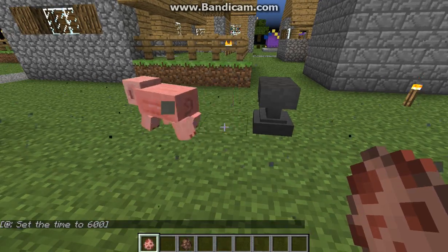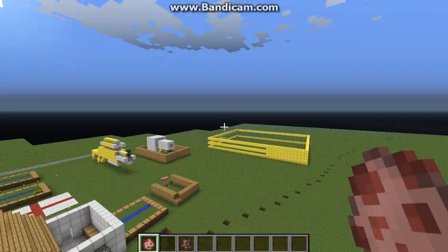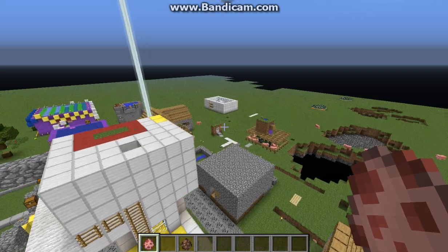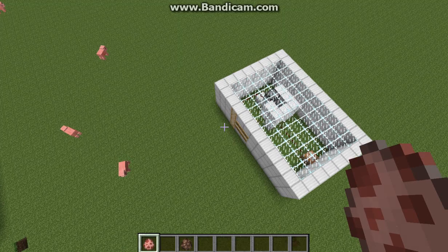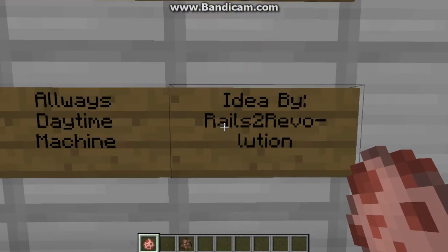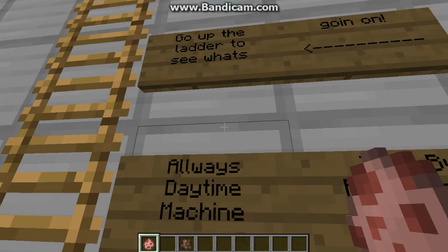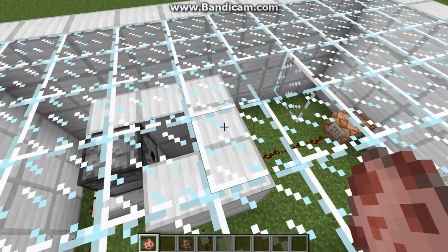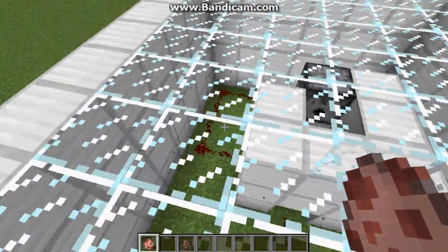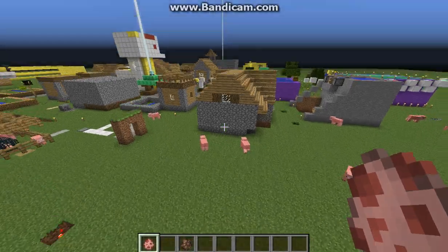Sorry about where it says set time to 600 — I just have a daytime machine, let me show you it really quick. I really appreciate him — it's an always-daytime machine, idea by Rails to Revolution. If you've seen him, subscribe to him, he's really awesome. I've done his tutorials and it worked really well. Go up the ladder to see what's going on — so this block will disappear and then it'll activate this, and then it'll go there again. That's what's happening right now.